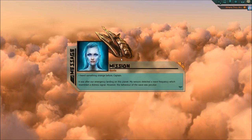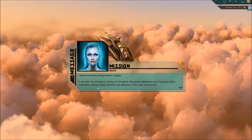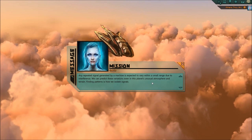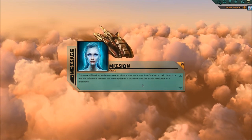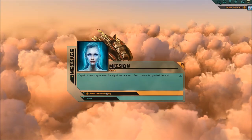Android Sparks reports: after an emergency landing on this planet, sensors detected a wave frequency which resembled a distress signal, generated by a machine. The wave is different - chaotic. Sparks hears it again now, since the Vol has returned. If you're curious, do you feel this too? I do. Let's go find it.